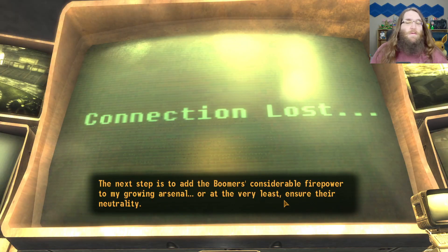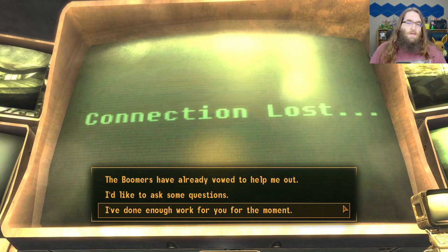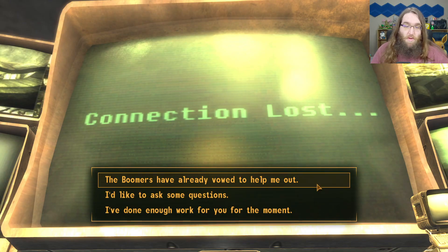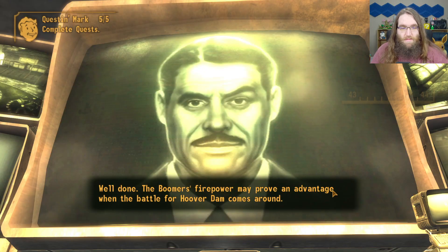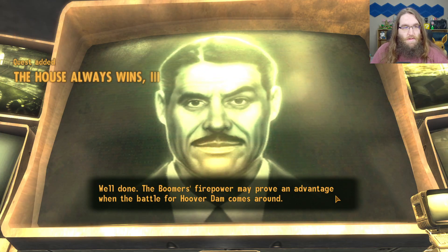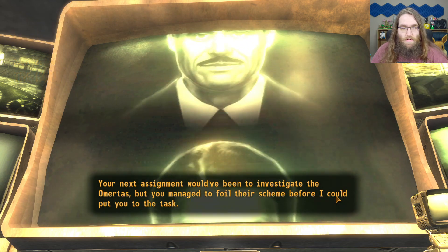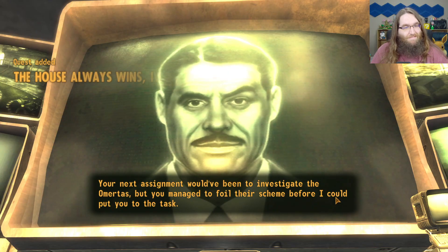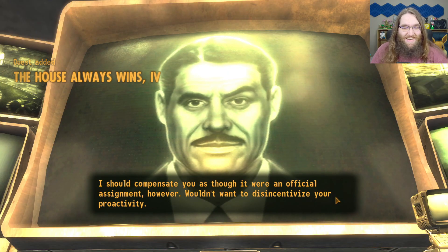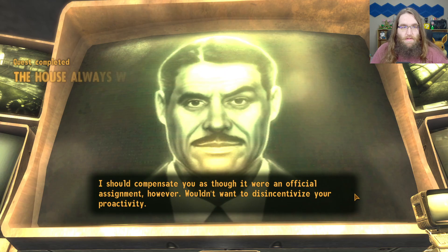The next step is to add the Boomers' considerable firepower to my growing arsenal — or at the very least ensure their neutrality. The Boomers have already vowed to help me out. Well done — the Boomers' firepower may prove an advantage when the battle for Hoover Dam comes around. Your next assignment would have been to investigate the Omertas, but you managed to foil their scheme before I could put you to it. I should compensate you as though it were an official assignment — wouldn't want to disincentivize your proactivity.